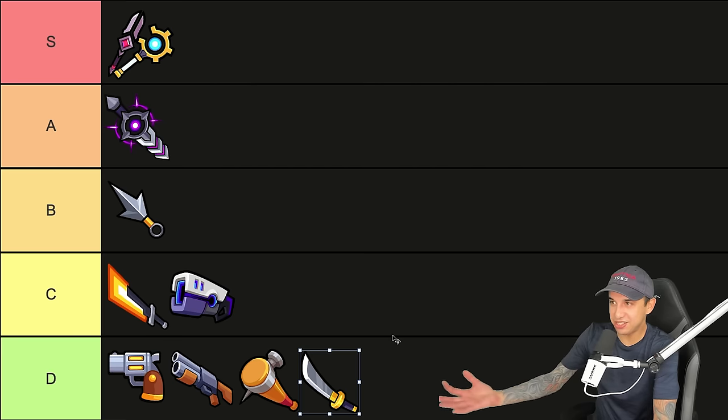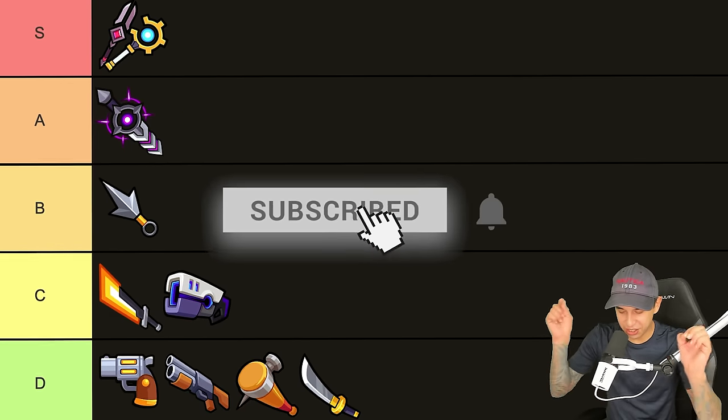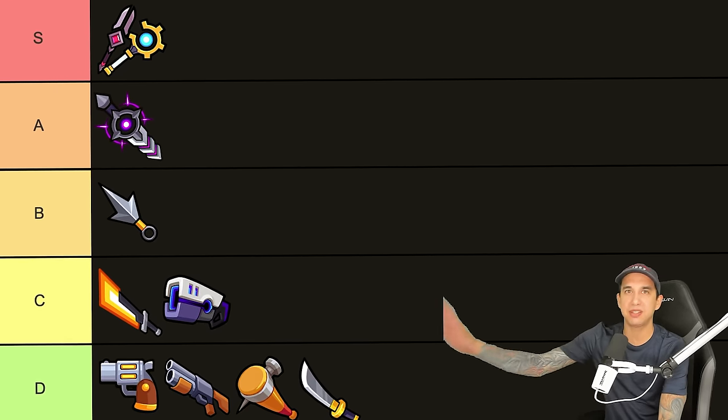Here is the final Survivor.io weapon tier list. We have the new Twinlance weapon in the S tier, followed by the Sword of Disorder and the Kunai in A tier. Then we have the Light Chaser and Void Power in C tier. In the D tier, we have the Revolver, Shotgun, Bat, and Katana. If you would rank anything differently, let's hear it in the comments below. Thank you so much for watching — smash like and subscribe. I'll see you later.